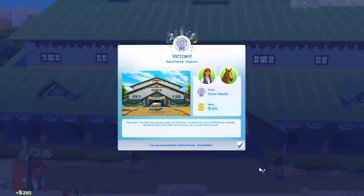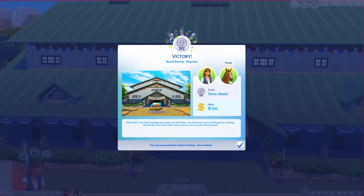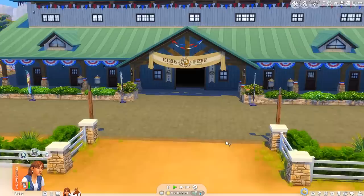All right, let's see how we did - silver! We earned 250 Simoleons. 'Well done, your hardworking duo made it to second place. You have a few minor inefficiencies rounding the barrels but with a little more practice you can take the top spot.' Amazing!